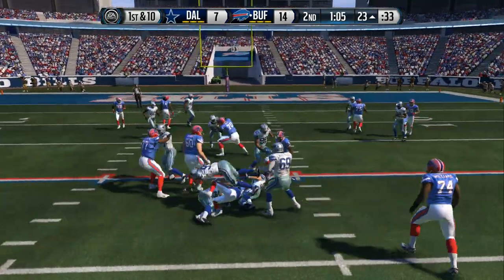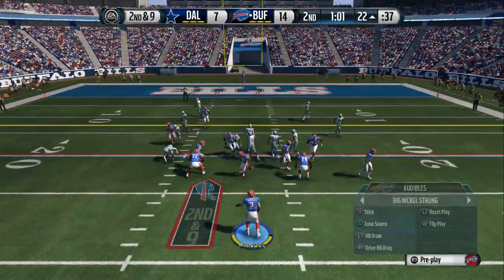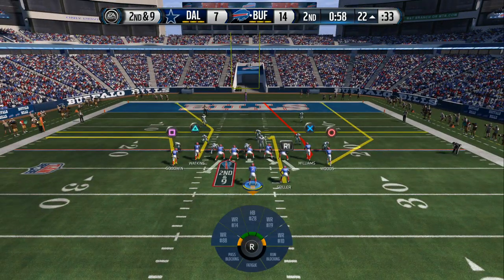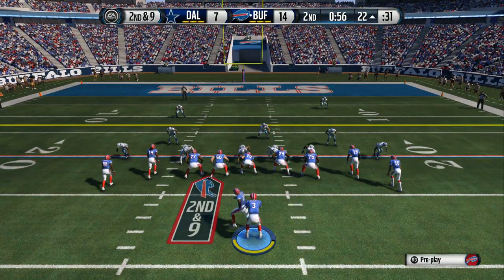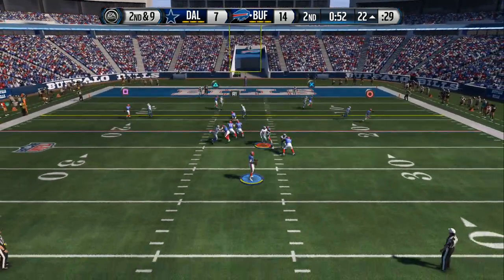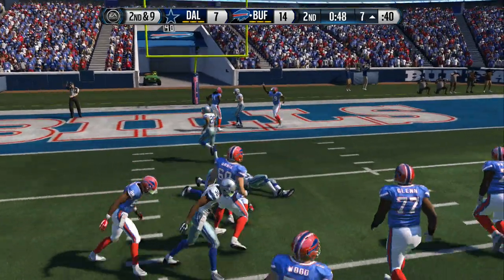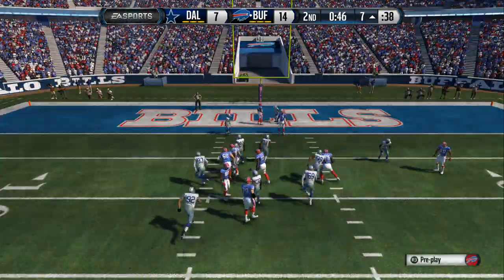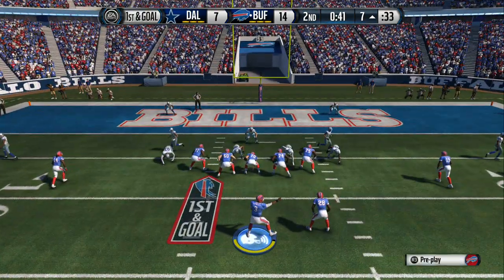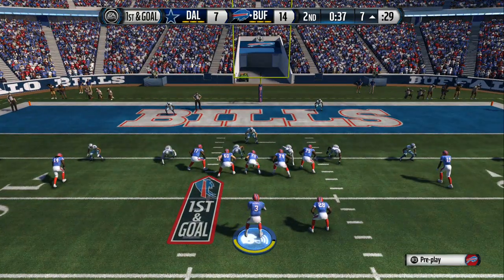The Bills take it from the 23 and they'll mark him at the 22. This will be second down. They get set quickly, ready for another snap. They've come out in the dime package. Manual's back in shotgun formation, looking across the middle — gains 15. It's a passing league, so you've got to be able to throw the football and pick up some first downs.